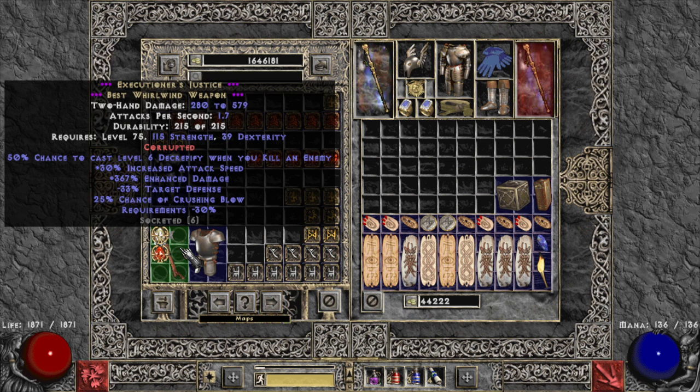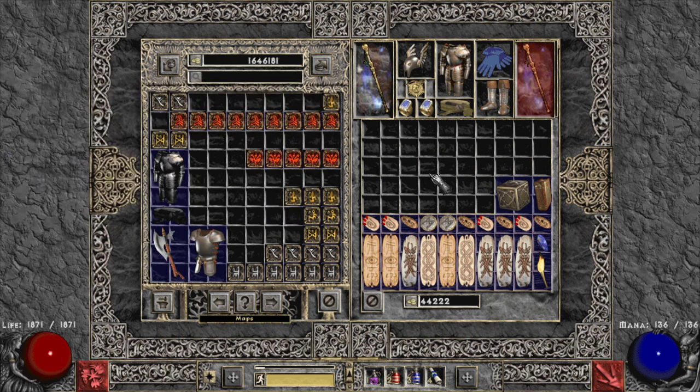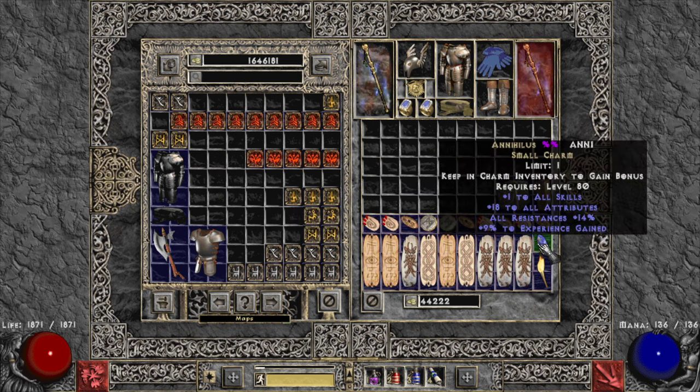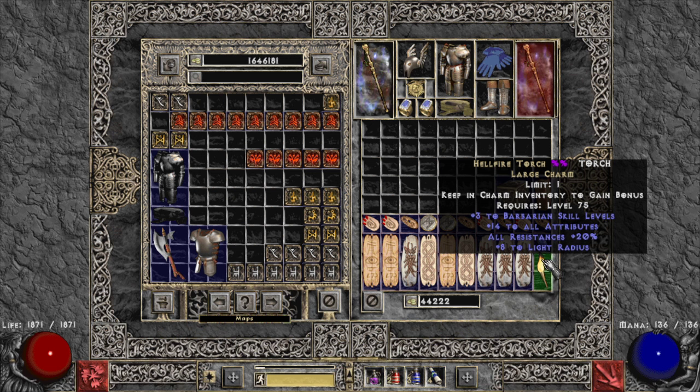For inventory, fill up with mastery skillers. Get an Annihilus and a Barbarian torch — torch is cheap for Barbarian usually. Get it early because the three skill levels it provides are the most beneficial stat for this build; plus-skills everywhere is the priority.